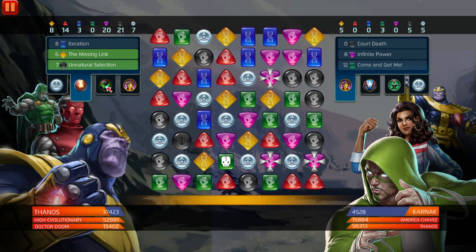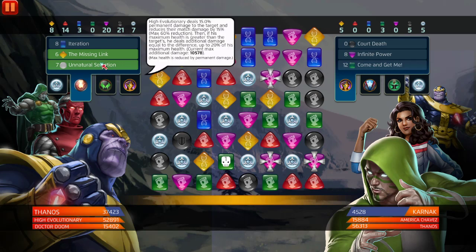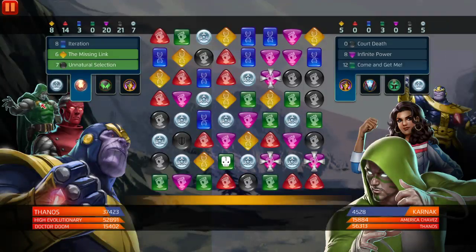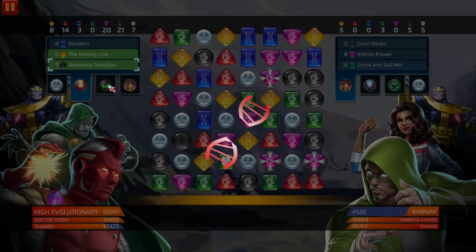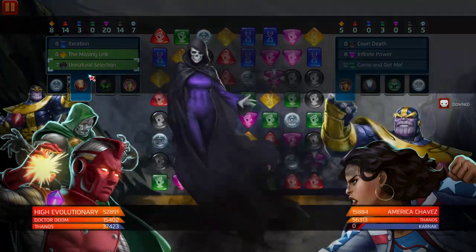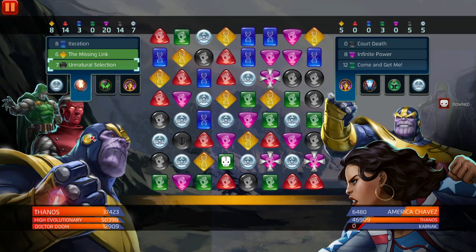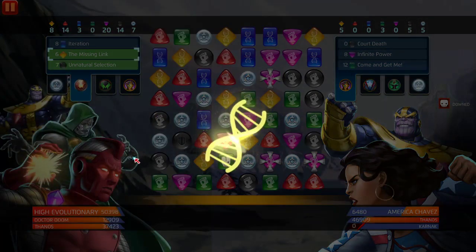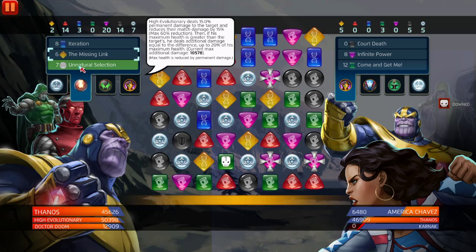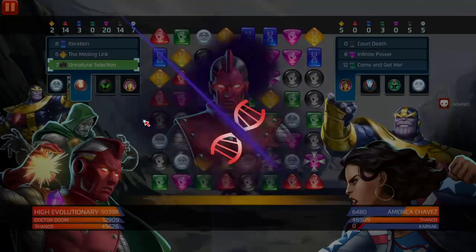Thanos and High Evolutionary obviously feel like they work well with each other. High Evolutionary keeps himself alive, Thanos sits for AOE and hits your team too — doesn't really affect High Evolutionary because of his health increase. High Evolutionary has a black active ability where Thanos's is passive. Doom is basically there to feed black to High Evolutionary and deal damage. I have to get rid of Karnak — no funny business. Down him, hit for AOE. We're going to down America Chavez too. This team works.